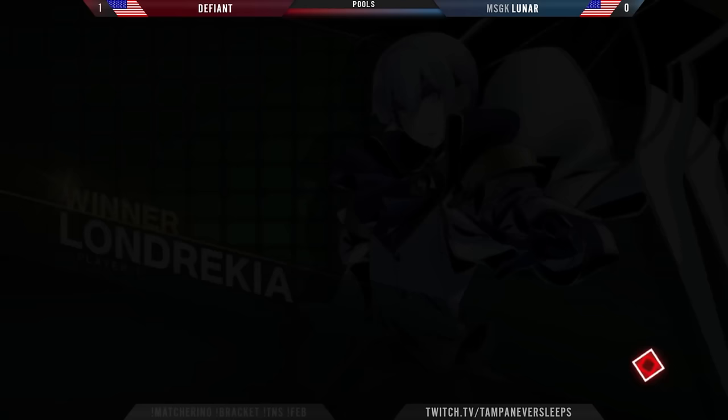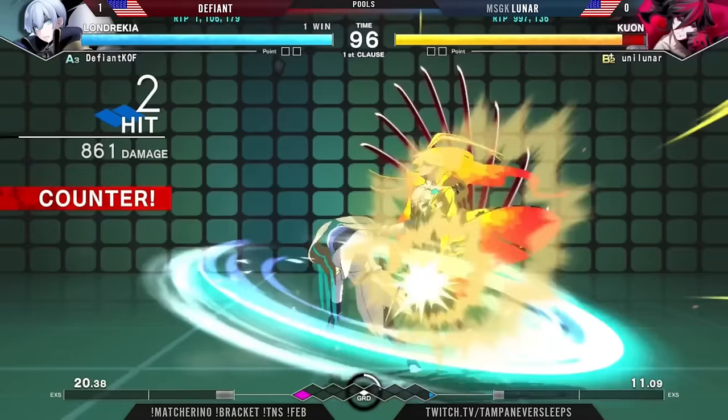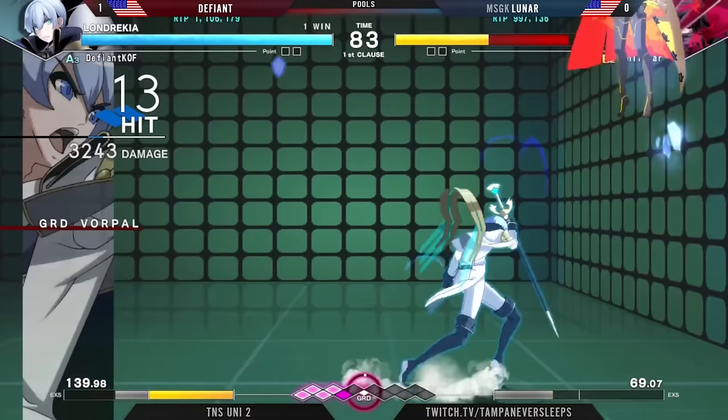That instant overhead there from Defi was insane. Landrakia definitely looks more messed up in this version of the game. We haven't even seen the ice rain — the new move that Landrakia has — but again, another one of those moves that's really good for keeping up space control. But instead Defi is opting to just get into Lunar's space every time, already down to 50%.